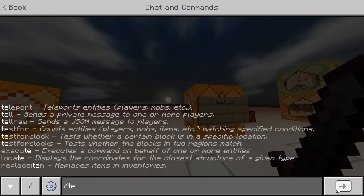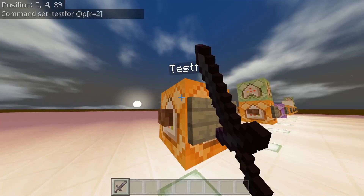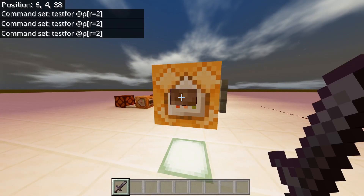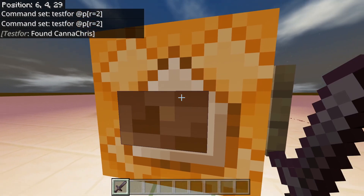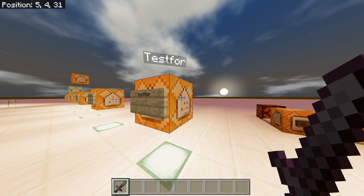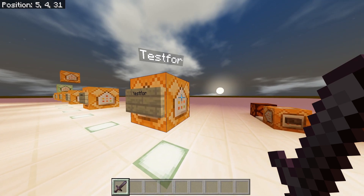TestFor — this will count entities: players, mobs, items, et cetera, matching specific conditions. This one is testing for the closest player within a radius of two. So nothing — no targets. But if we go into the radius, now it found me. I usually use this with a repeating command block to test for players, pretty much. But there are other uses we'll find out later — you could test for entities, dropped items, or anything.